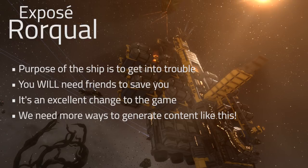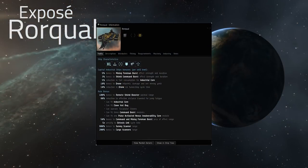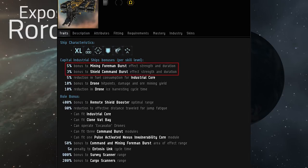Looking at the actual bonuses: right off the bat we have bonuses for mining foreman burst and shield command burst at five and three percent per level respectively, putting this in a hybrid category of both a mining command vessel and a traditional shield command vessel. It essentially adopts the bonuses of a vulture's siege portion and adds them onto the Rorqual, making it an interesting choice. You will have to decide which of those links to run, which we'll get into in the fitting section.